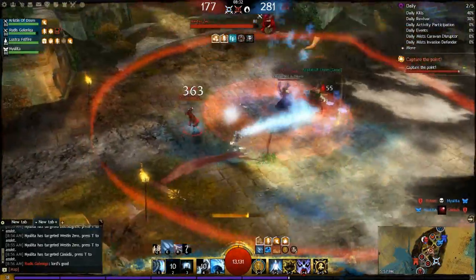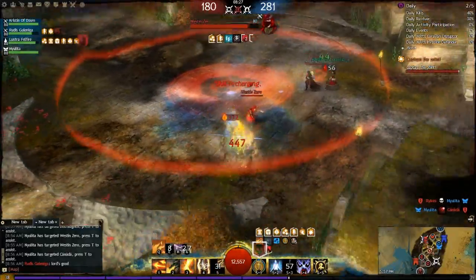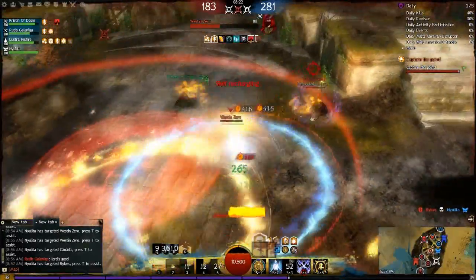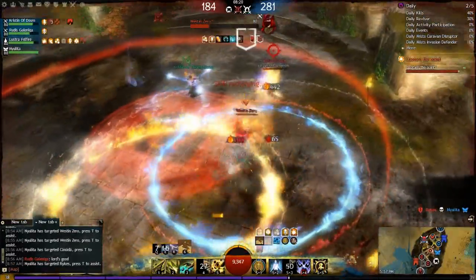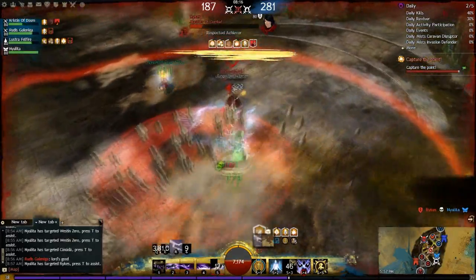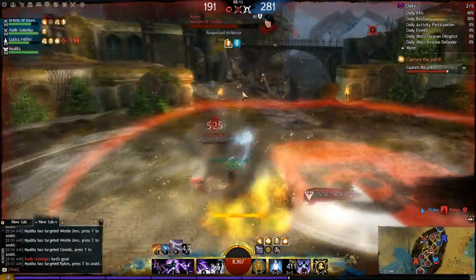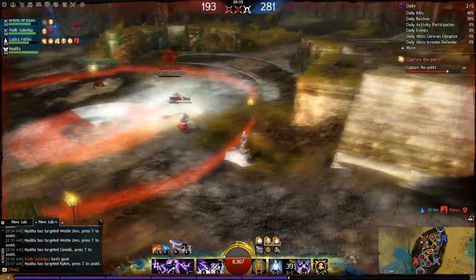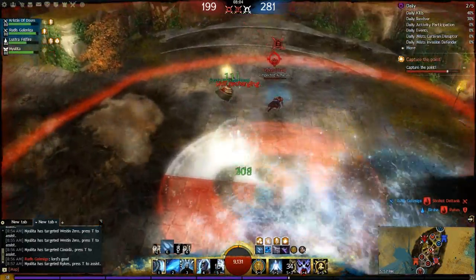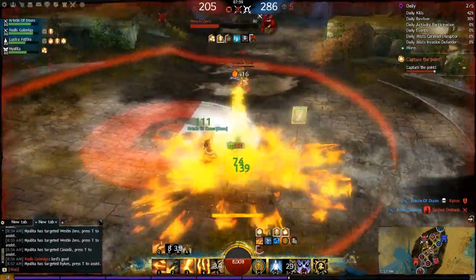Frozen Burst in our water attunement received a blast finisher, so now Frozen Burst is a blast finisher. I will go over might stacking later in the video, but Frozen Burst is not something I include in my might stacking rotation because it's too difficult to fit in — your fire field is only up for so long and you can't get all your blast finishers in that time. If you go to water to try to use Frozen Burst and your other blast finishers, you're going to run out of time.